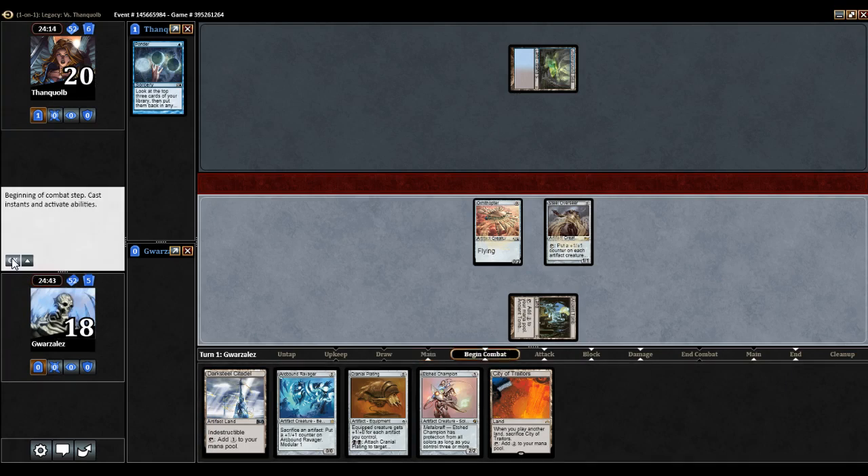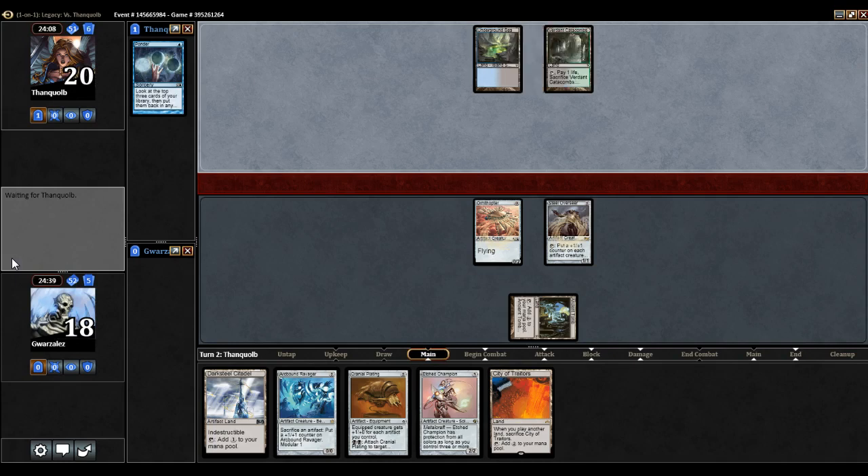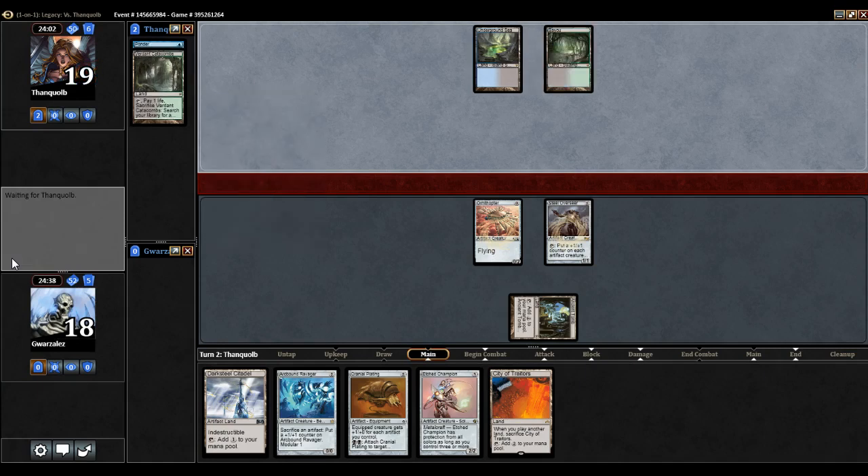The next turn I can play my Etched, which I think is probably going to be my play. Etched Champion — the original True Name. If it hasn't had Abrupt Decay here, I will be sad. That's what it looks like.